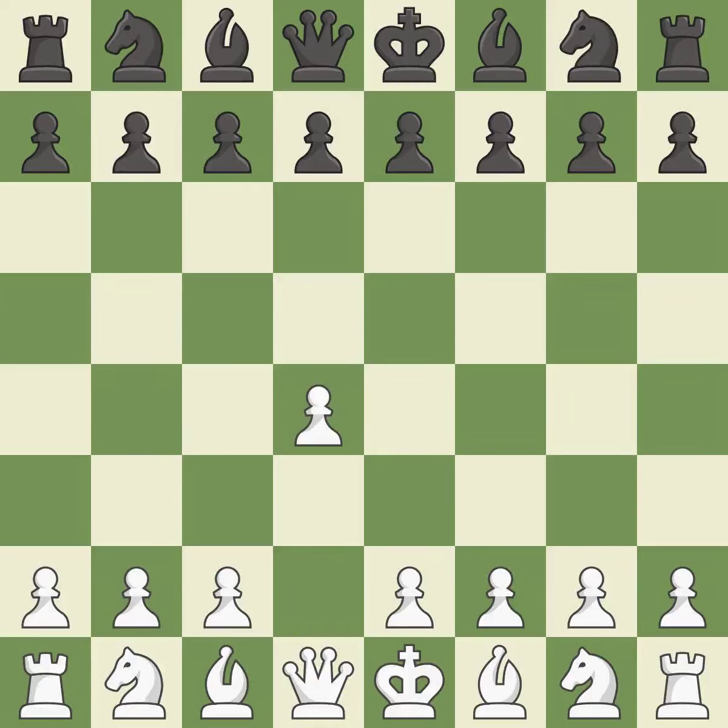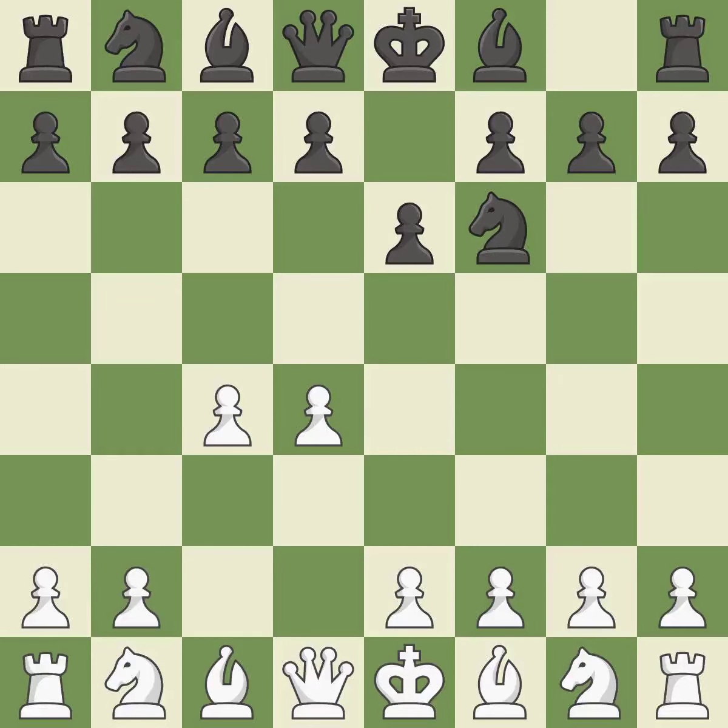Opening with the Queen's Pawn: the Indian game begins by controlling the important e4 square with the knight rather than a pawn. By taking control of the crucial d5 square and creating a space on which the knight can move to c3 without obstructing the c-pawn, move c4 helps to create a strong center. Nf3 develops toward the center, putting pressure on the e5 square and adding another defender to the d4 pawn.